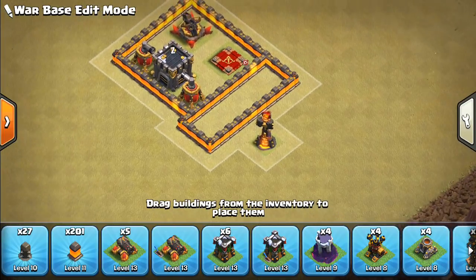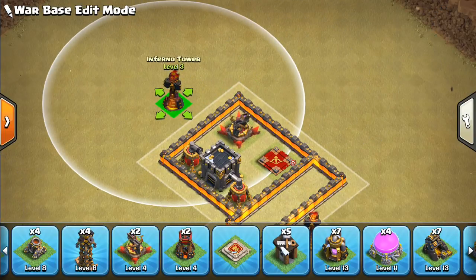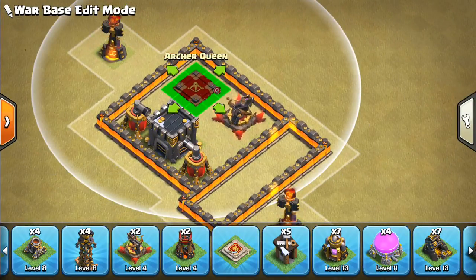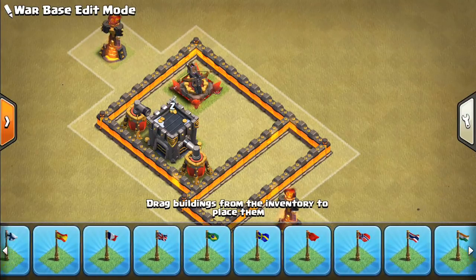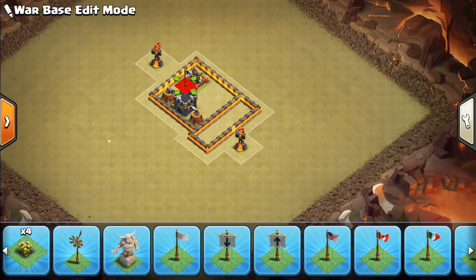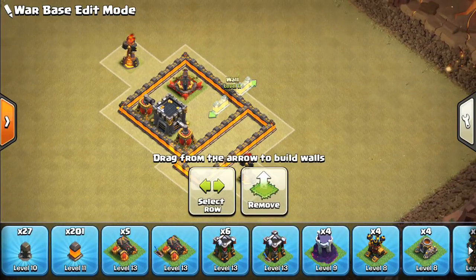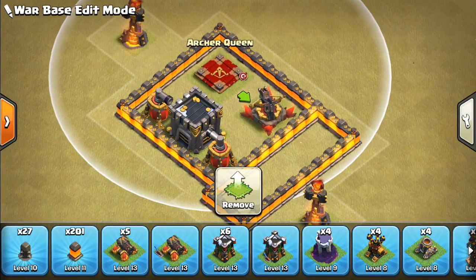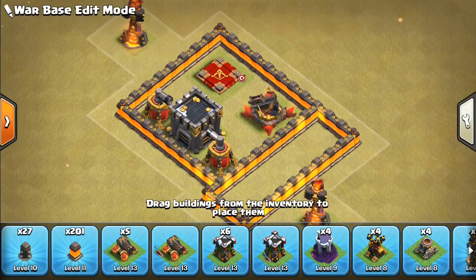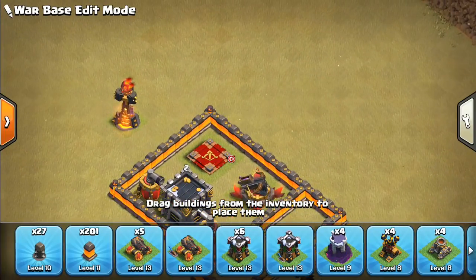I'll put the Multi Inferno somewhere up in this range, and I want to keep the Queen closer to the Multi Inferno — just in case there are skellies on the Queen, providing a little bit of coverage on the Queen, which makes it a little bit better for the base.